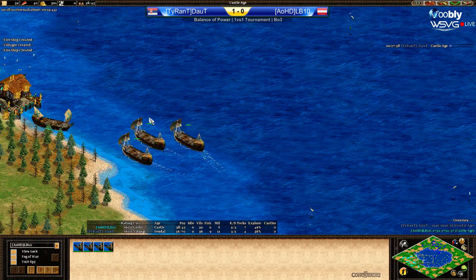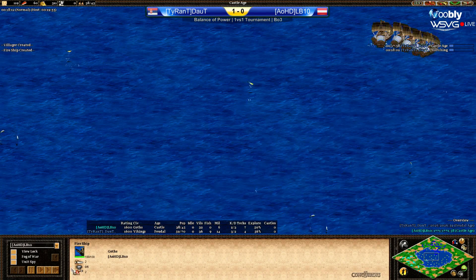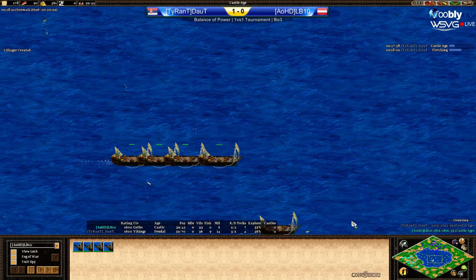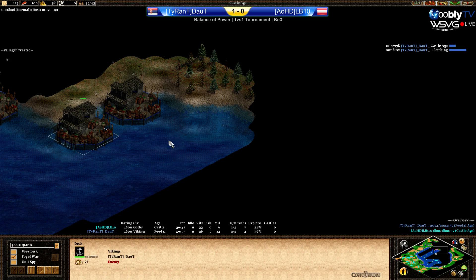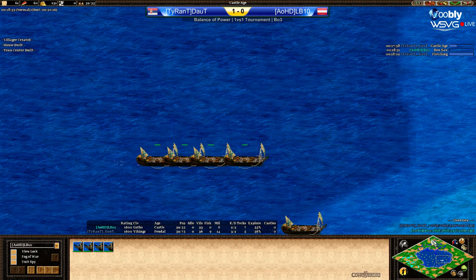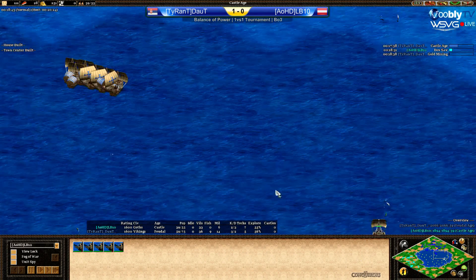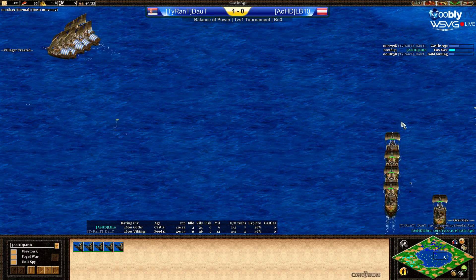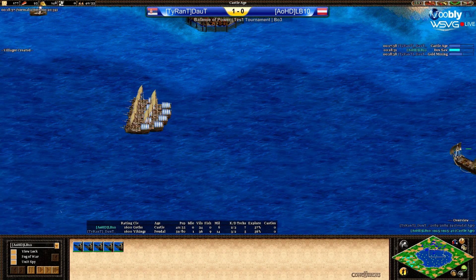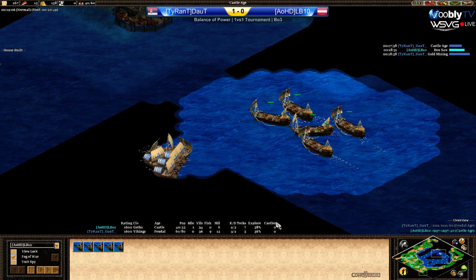He's moving in aggressively on Doubt now. He's got five fire ships and moving them in. Very curious to see how this fight goes. Does he know where Doubt actually is? He knows where the docks are, so he can go straight away. If he doesn't take Doubt's galleys now, once Doubt hits castle age, it's bye-bye fire ships. But why is he taking this huge turnaround? I don't understand — is he trying to be sneaky? He needs to fight Doubt's army, not his fishing boats. Okay, he's moving in — they're gonna see each other now. This is gonna be the first big fight.